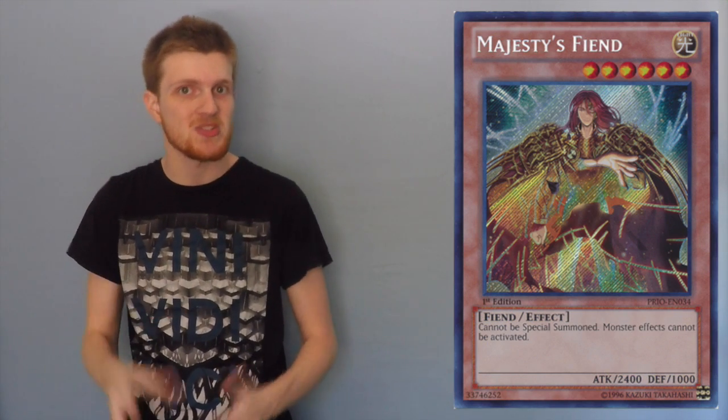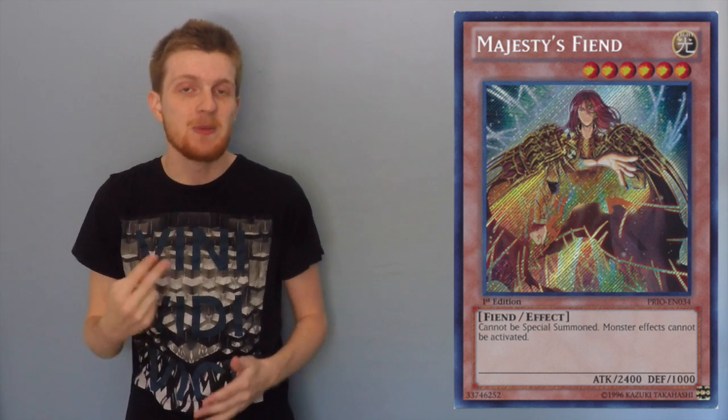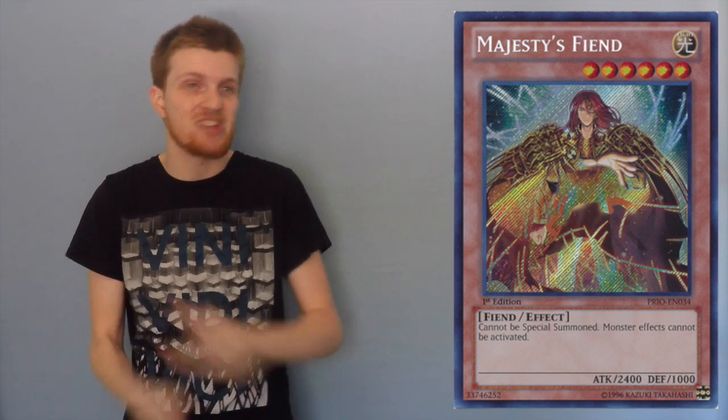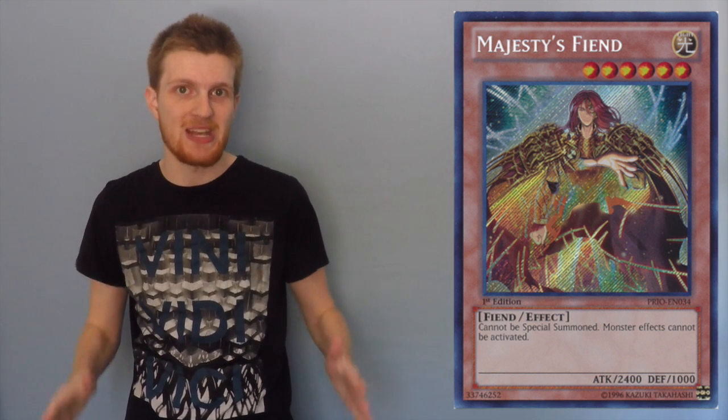My second pick is Majesty's Fiend. Majesty's Fiend may still allow both players to special summon, meaning the Shaddoll player can go into a fusion to run over it. However, they're still going to be going minus two at the very least to deal with it. And if you have Majesty's Fiend protected and they can't out their fusion, they're just going to be in a world of hurt — because unlike Vanity's Fiend, Majesty's Fiend cannot be outed by Kaijus or Dragon since it negates all effects. Both Majesty's Fiend and Vanity's Fiend have their ups and downs, but they're both really good cards against Shaddolls.